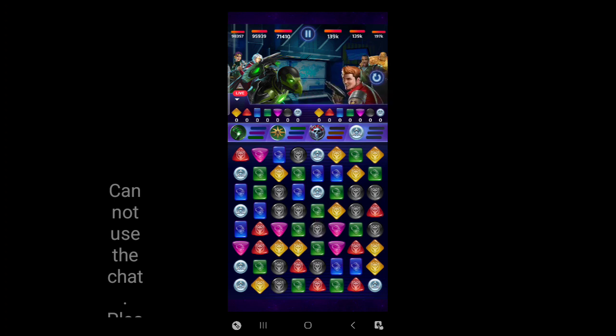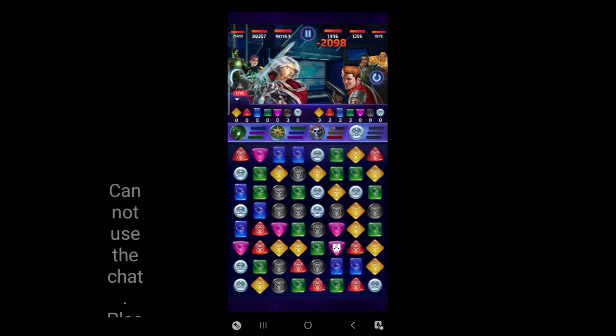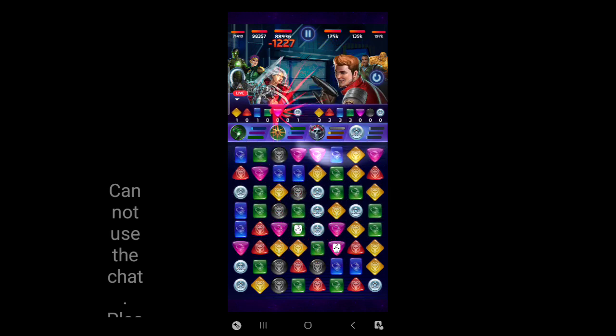Let's hit Star-Lord in the face as much as we can. When you're using Phyla-Vell, in case you're not aware, five-star Phyla-Vell loves to be the center of attention, meaning you've got to use her to make as many matches as possible. You're not trying to make big match fours or match fives - make as many little matches as possible. Because for every match she makes, she makes one of these countdowns. And every one of these countdowns does damage - just permanent damage. That's kind of the whole deal with her: you're going to keep penny-and-nickel-ing people. And if I can get that matched with Lady Octopus's blue boost, that could be fun times.